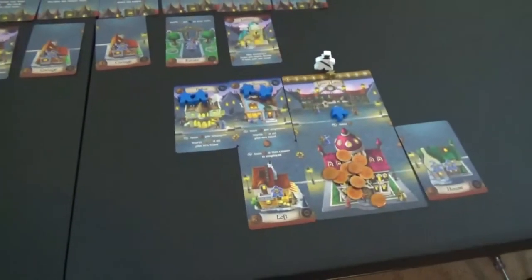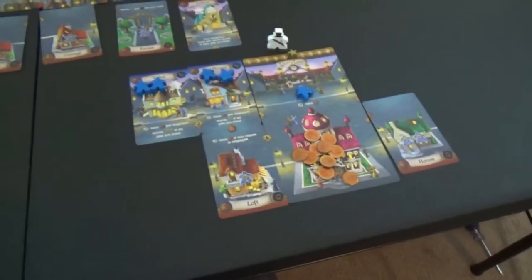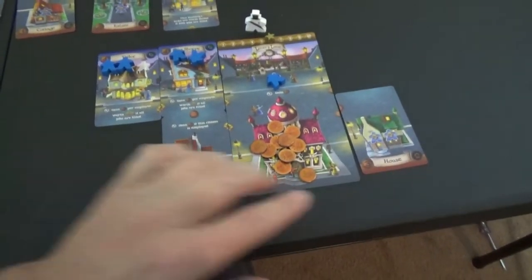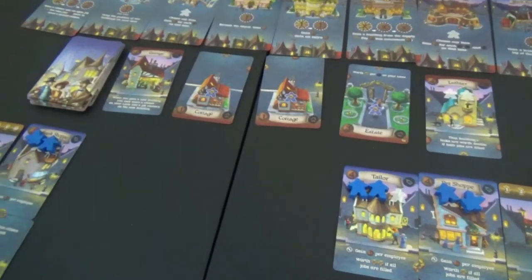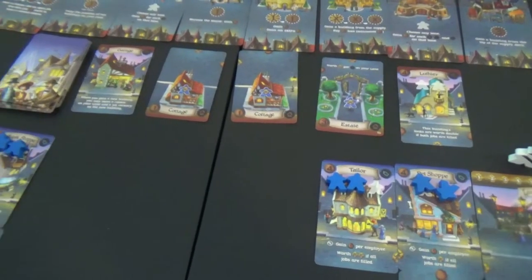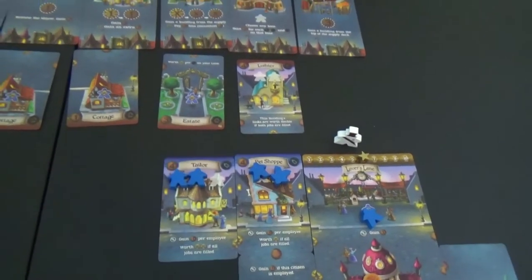We should be good. We need to try to put this baby to bed. Can we get four stars? That's two right there. There's no other connections we could make to get more stars right away. We need more people, yes we do. This building's links are worth double if both jobs are filled. Yeah, that's all right I guess.